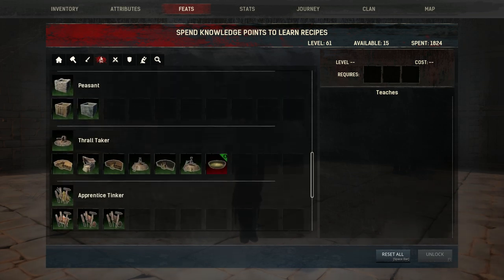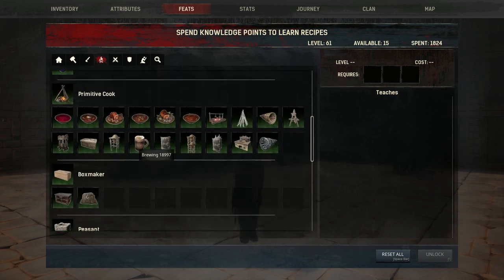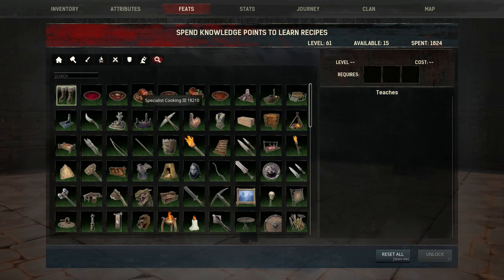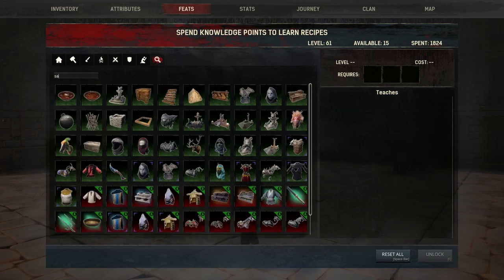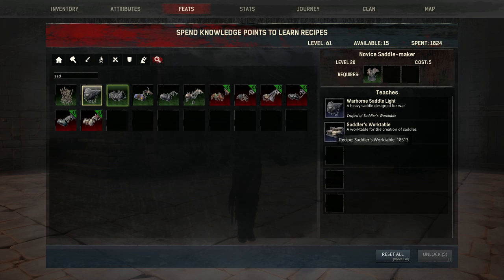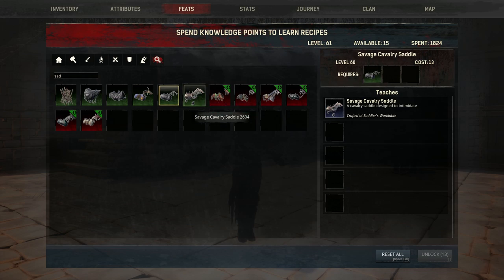For example, if you have a tier 4 named armorer placed in the crafting bench for saddles, you will significantly decrease the amount of resources it will cost you to craft those saddles. Some saddles do cost quite a bit in terms of resources. With the novice saddle maker, you can unlock the saddles and the saddler's workbench, and then unlock the other saddles by spending points in your feats.